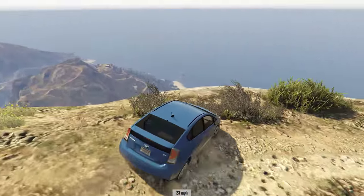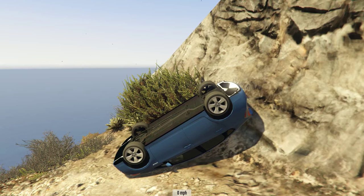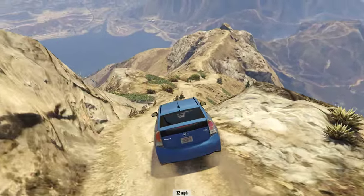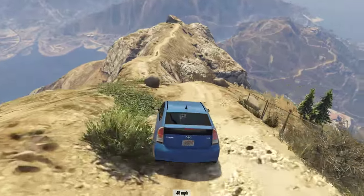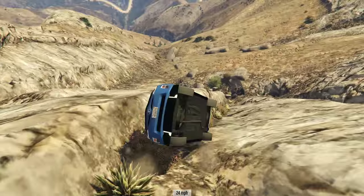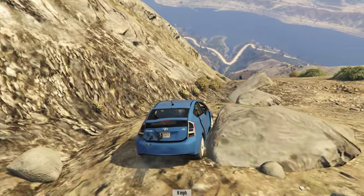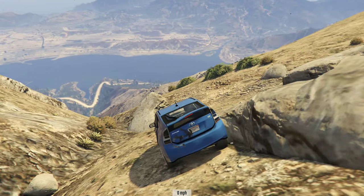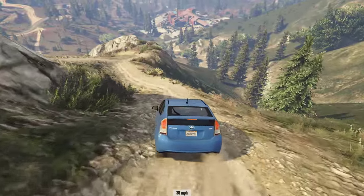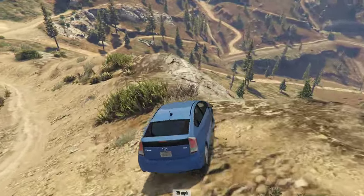The other issue with the Prius was its fondness for falling over - it fell over in quite a peculiar manner, very very quick to roll onto its roof. Unlike the Insignia and the M3 last week that would go up onto two wheels and either stay there or gradually fall over, the Prius was on two wheels then falling over almost immediately. You had very very little time to try and catch it. It tumbles spectacularly well when falling off Chiliad, but as far as actually driving it goes, you have to be quite careful because it didn't like the bumps.